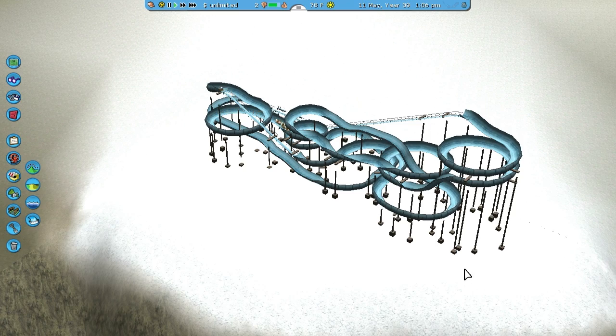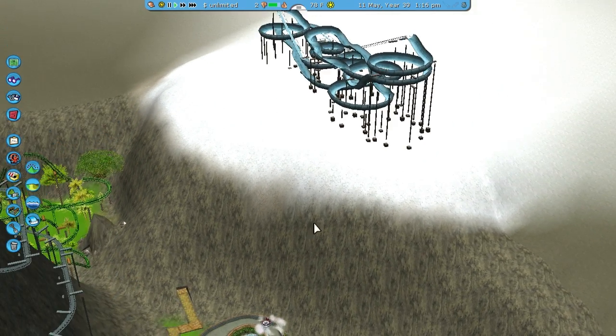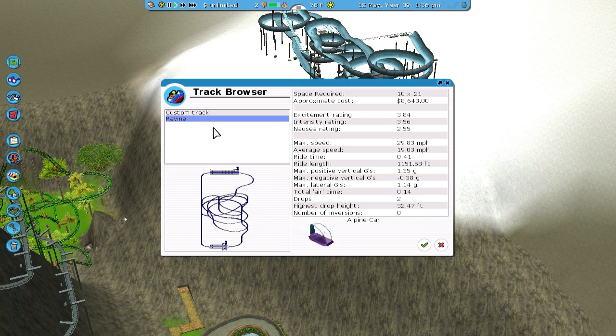So, this episode I think it's time to try to build the Alpine Coaster — and by try, I mean try. Because what I want to do is kind of like what this pre-built design does.